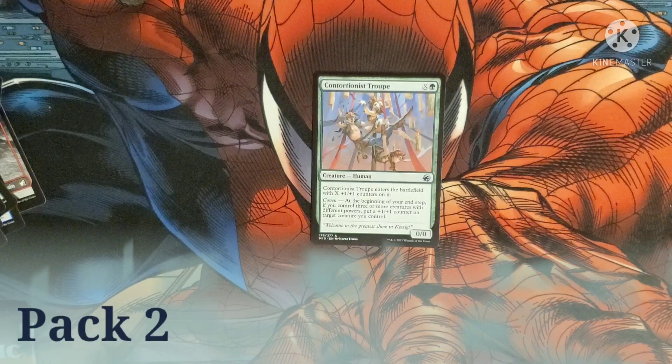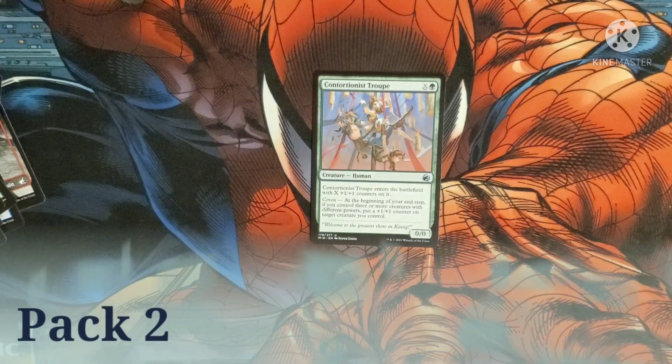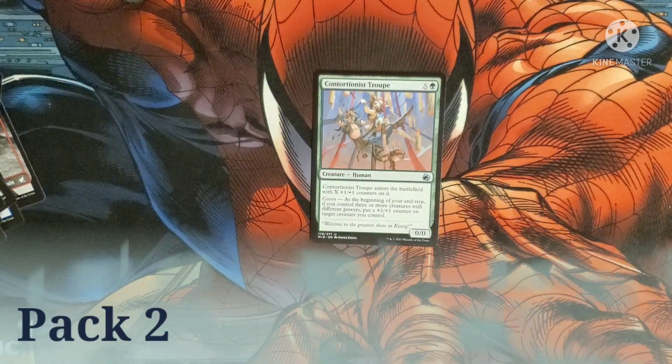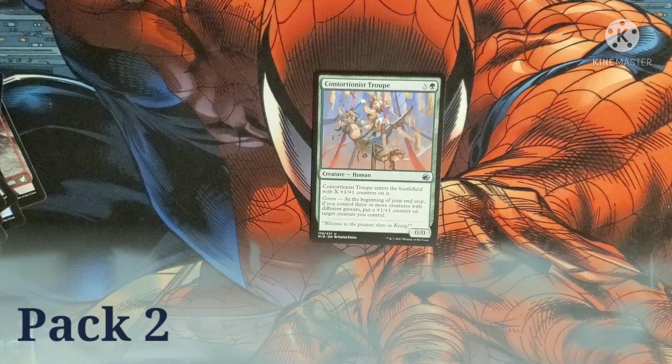Contortionist Torp — costs X and a green. It enters the battlefield with X +1/+1 counters on it. When we have the Coven cost, we get to put a +1/+1 counter on a target creature we control. Its base power and toughness is 0/0.